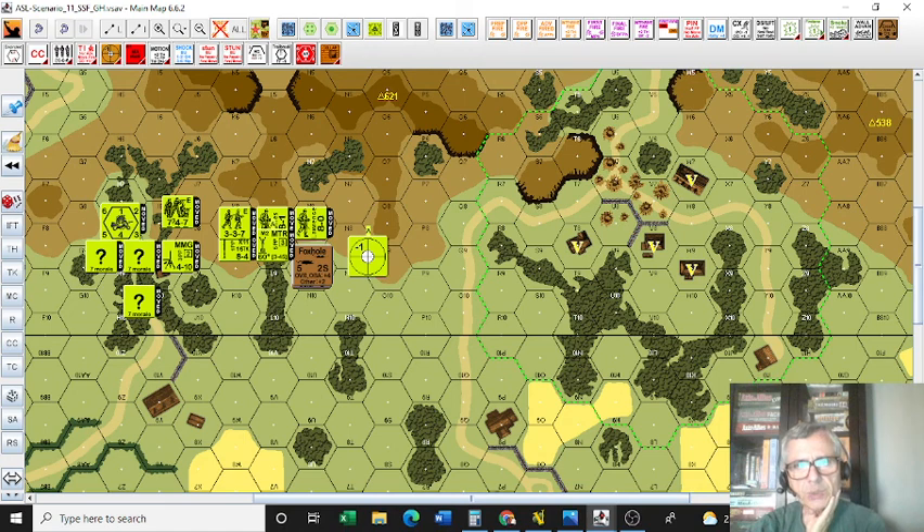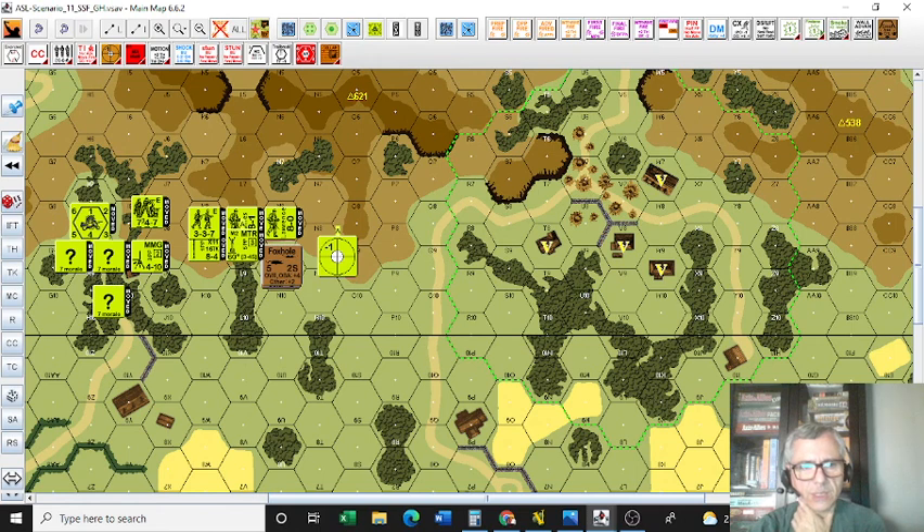I think our German tactics were on the money, but as the Americans we were not. I'm also playing this game with Ken Rutkowski every Wednesday night, and he is playing the Americans rather well. For the American player, it's to your benefit to set up an MG with either a full squad or a half squad up here, along with the 8-minus-1 leader.